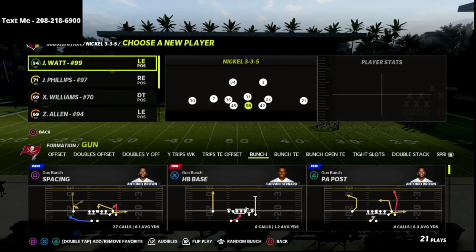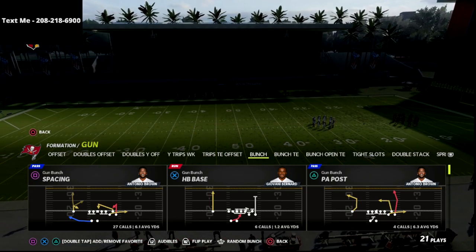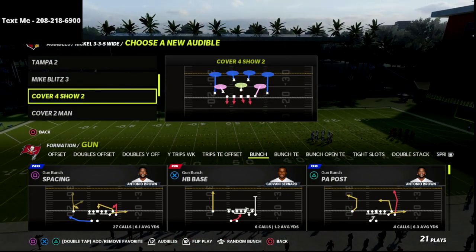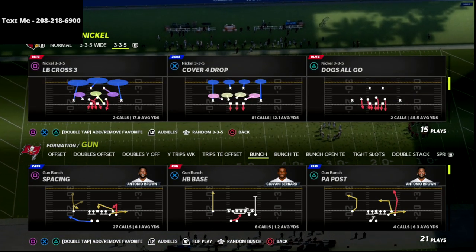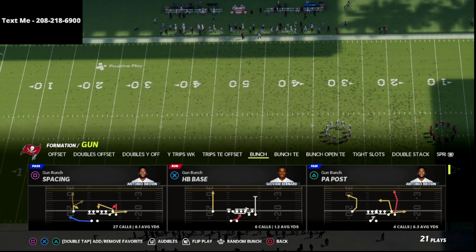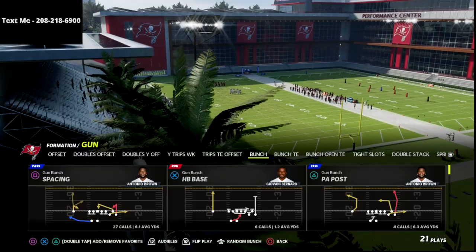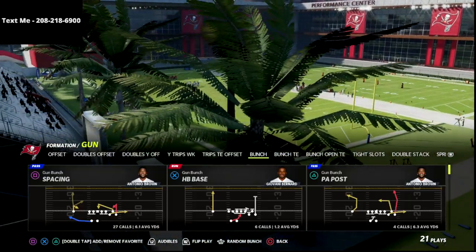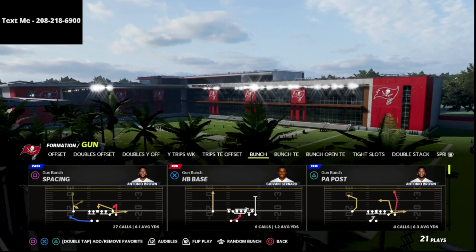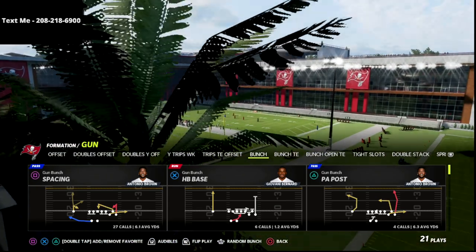If you want to go deeper in my gun bunch offense and learn the entire offensive scheme, I'd really encourage you to pick up my Patreon membership. It's just $10 a month and for that you'll unlock access to every ebook that I've released in Madden 22 and every ebook I'm going to release as long as your subscription is active — basically unlimited access to all of my offensive and defensive guides.